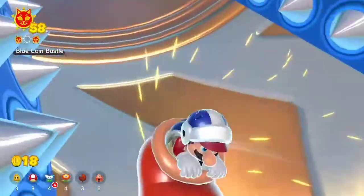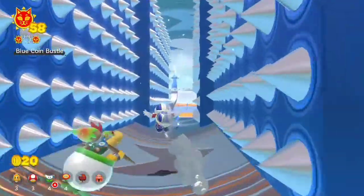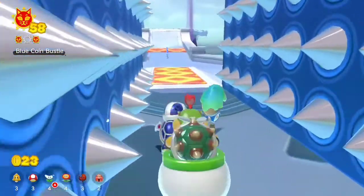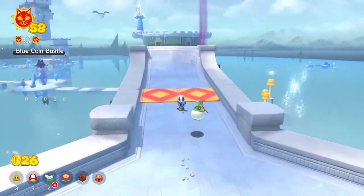This is especially apparent when Fury Bowser shows up — sometimes it's hard to avoid, so you have to choose which power-ups you want to burn through until you collect a shine or wait for Bowser to leave.